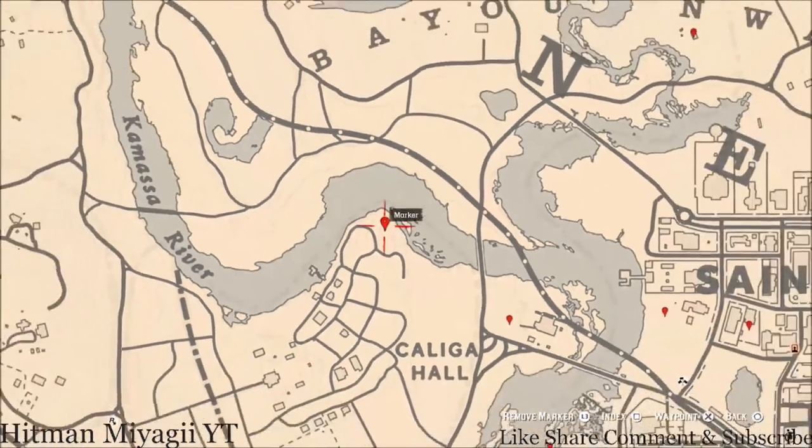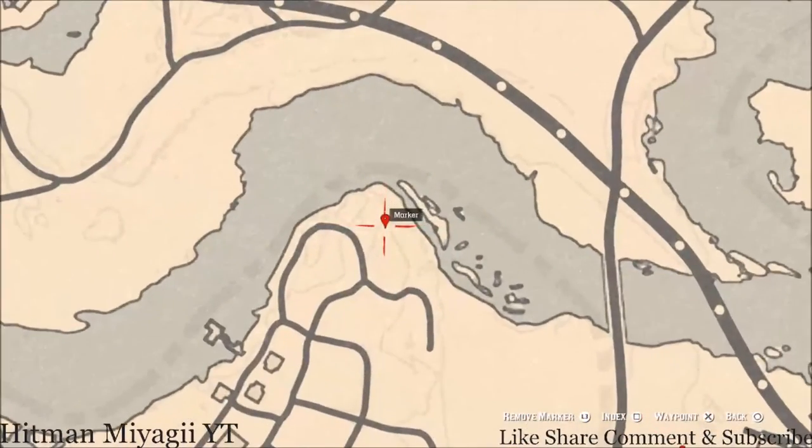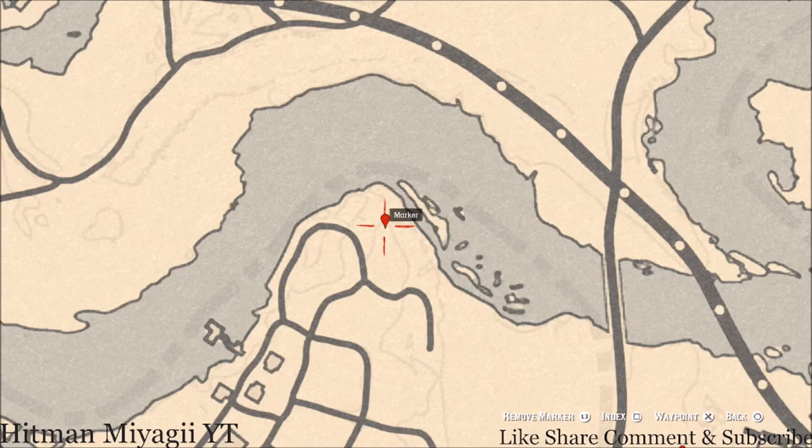Right here at this location across the water you'll get a bird egg. This bird egg is a red egg — shoot it down with a varmint rifle or a bow using a small game arrow. If this bird egg is not here you may have to switch lobbies, because sometimes this bird egg does not appear.